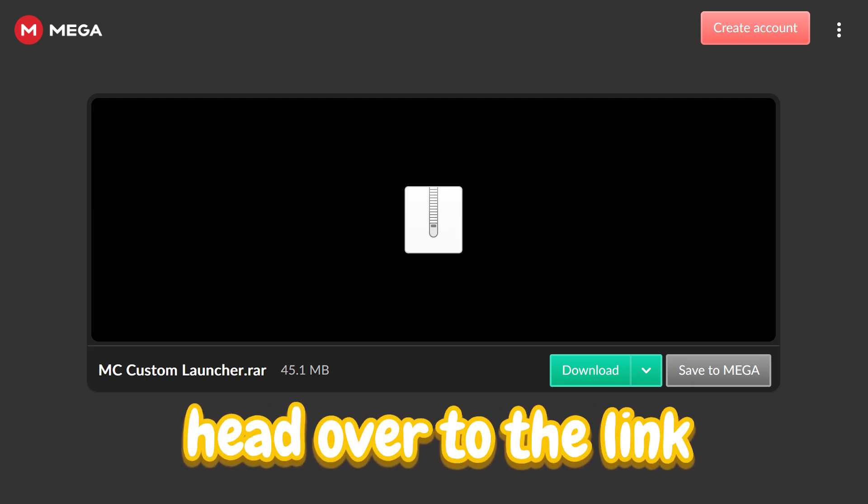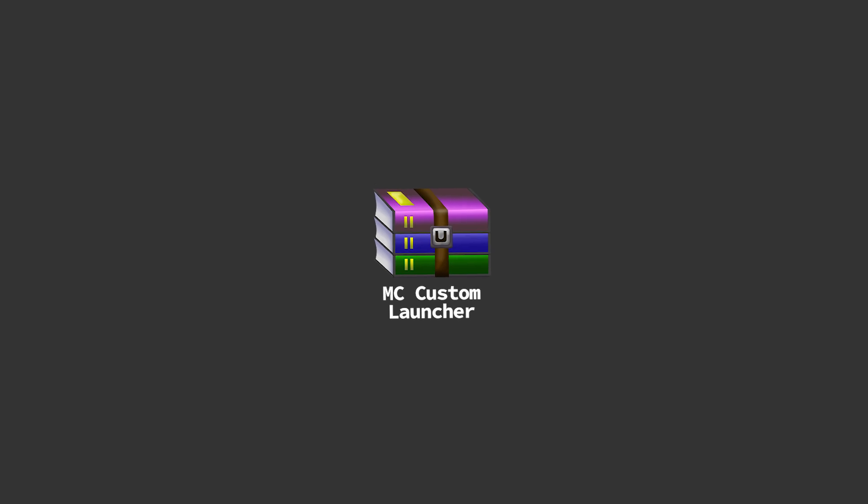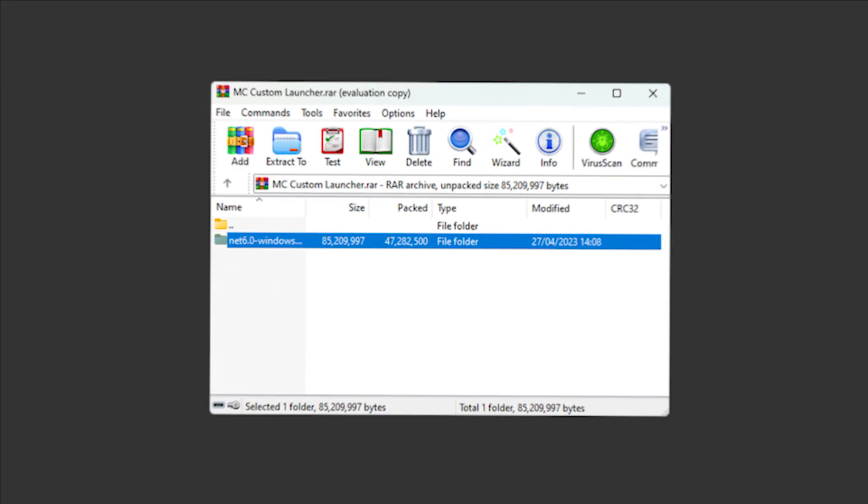First things first, head over to the link in my description and just download the folder. Once you've done that you're gonna have a folder that looks a little bit like this, so just simply extract it all.